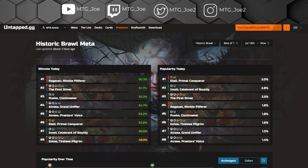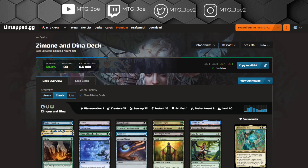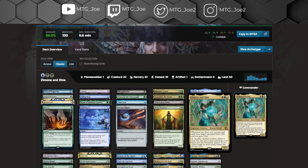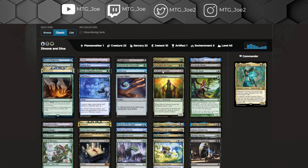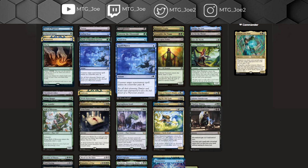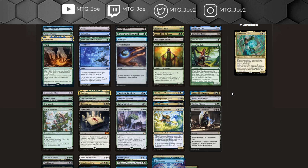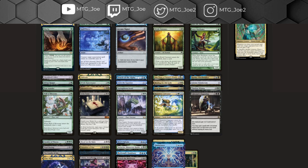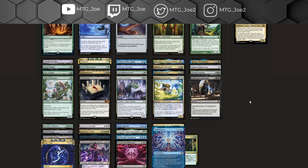We won't focus so much on win rate today because it's just one day. But porting over the first deck, the highest win rate is actually Zimone and Dina. This is a deck built around Simic Midrange-y Control that considers drawing two cards as its main engine. You have things like Elvish Visionary and Dusk Legion Zealot — cheap creatures that draw you cards, you sack them and get that value. Being in blue, you have access to cheap counterspells like Spell Pierce and Pact of Negation. Cheap removal like Go for the Throat, Thoughtseize for hand disruption, Oracle of Mul Daya, Rusko, and Uro mixed in.